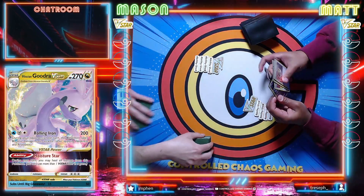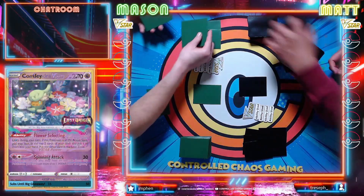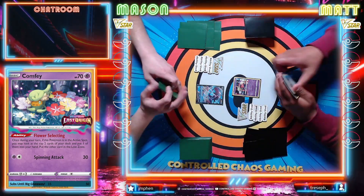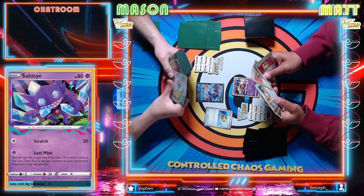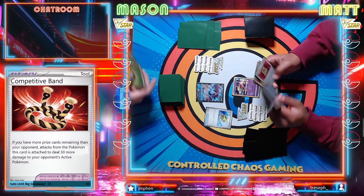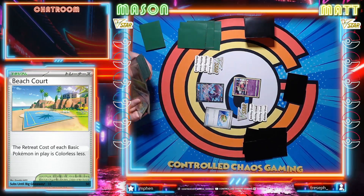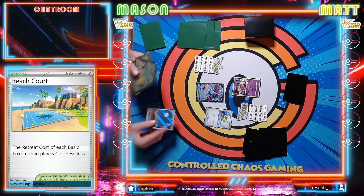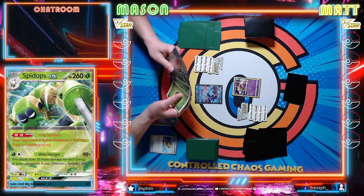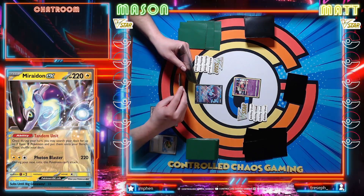Awesome - and to confirm, you're going first? That is correct. Cool, good luck! Draw for turn - hand is kind of awful but Nest Ball. Yeah I need a couple Tarantulas in play here for sure. The Battle VIP Passes - yeah I think that's a change we're going to make to this deck for sure. You do want a lot of things on the bench so it makes sense. Turn one you want as many Tarantulas as possible - round two Tarantulas.